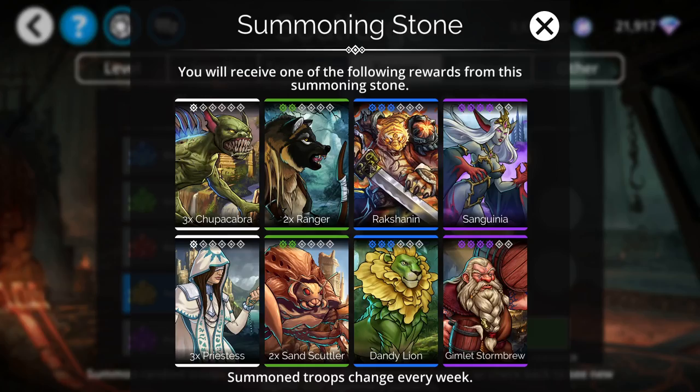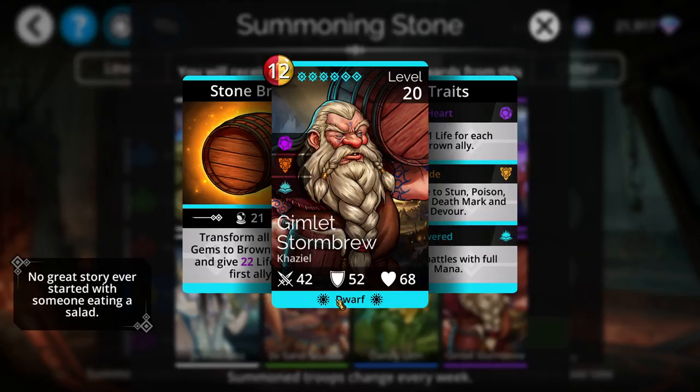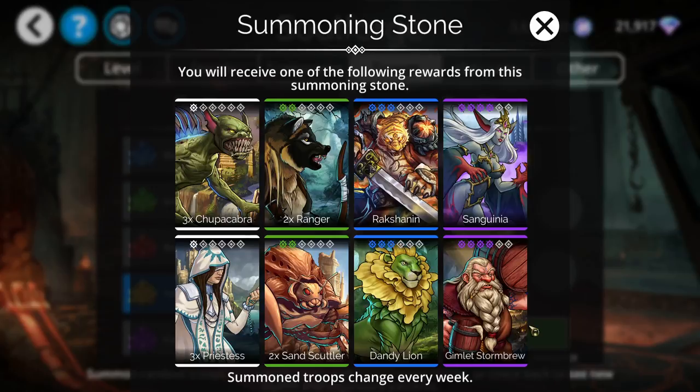Looking at yellow summoning stones, the one to really go for is Gimlet. It's a really good troop — it starts with full mana and can transform green gems to brown. It will also enrage and give life to the first ally. Enrage is good because it deals one and a half times attack damage to an enemy and ignores their traits, including skull damage reduction. Gimlet is also good for generating mana right from the start.